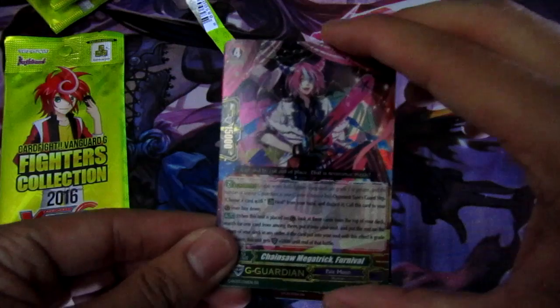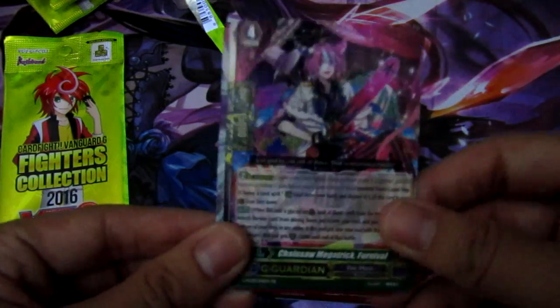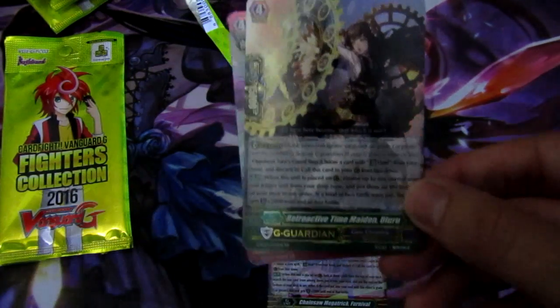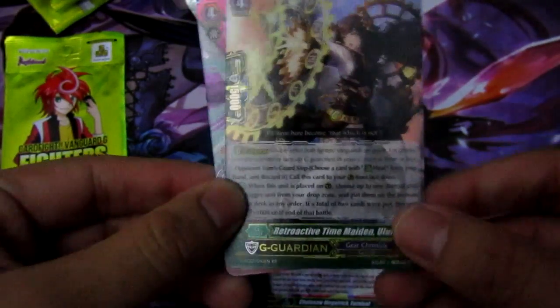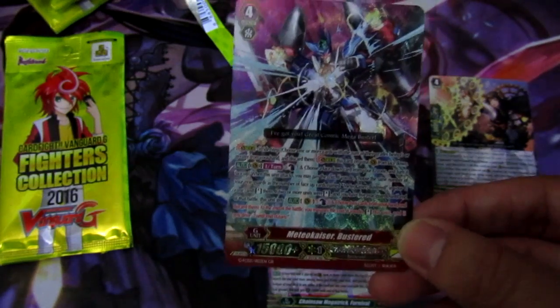What support they get in the next tech booster. Then we have Chainsaw Mega Trick Furnival. The Gear Chronicle G Guardian Uluru — she's basically the best guard in here. And our next G Rare, Meteor Kaiser Buster.